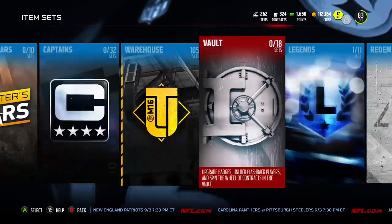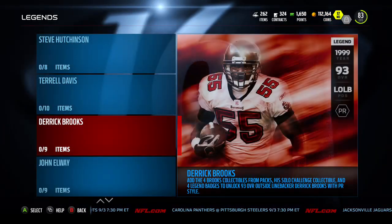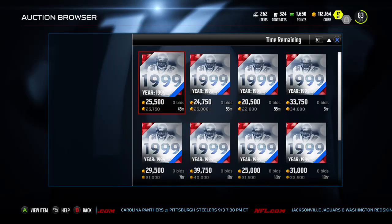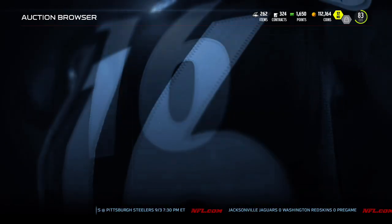The other area in Sets that I'm looking to do flipping in is the Legends area. A lot of these I don't have prices down on yet, but you can flip the collectibles. Go in here, see what they're going for, and see if any are priced cheaper.